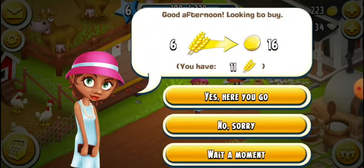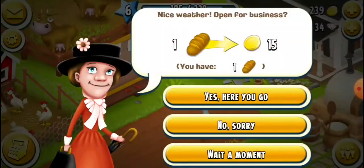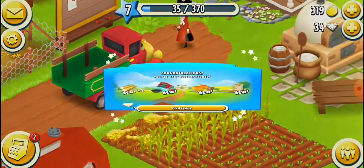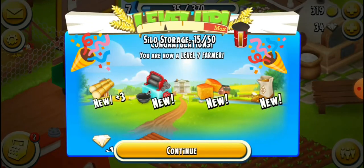Yes, here you go. Okay, then I'll click Miss Minjin — she needs one more thing. Let me tap it and gather it. I'm now at level 7! Because I'm 7 now.